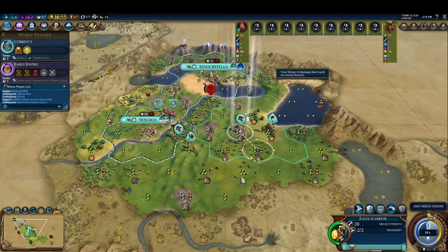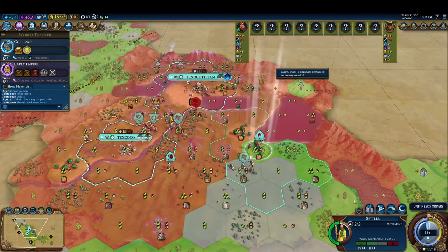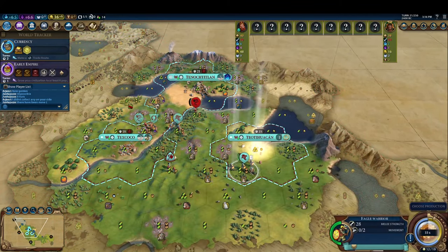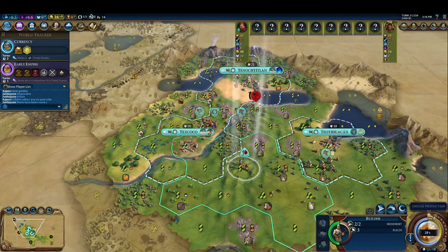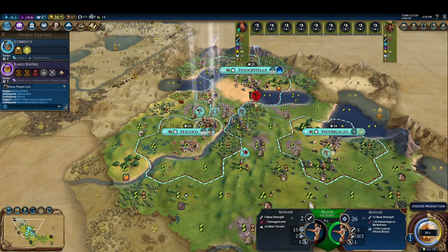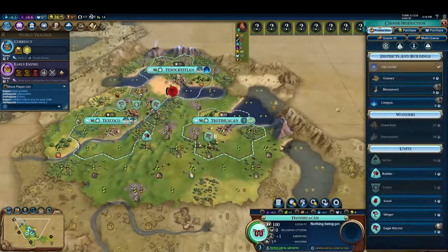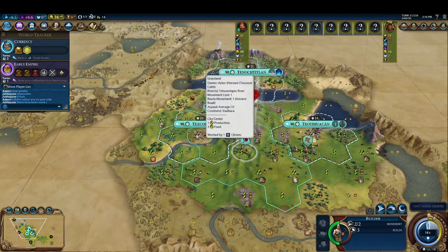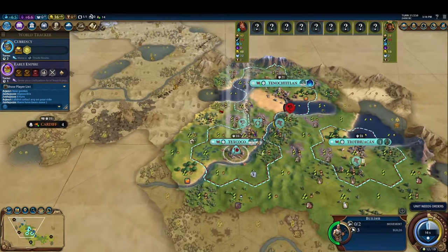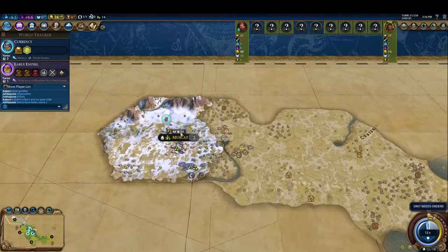By turn twenty, our cities have grown populous enough to require additional amenities to keep content. However, the only luxury resources nearby require plantations to be improved, which would require a detour from our strategy of rushing currency. We get around this by settling directly on top of a luxury resource with our third city, which instantly provides a copy of it to our empire. This way, we're able to obtain citrus even without researching irrigation to unlock plantations.